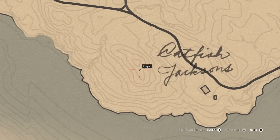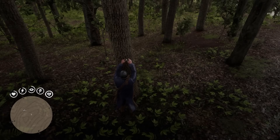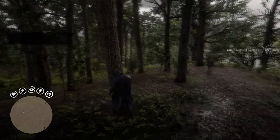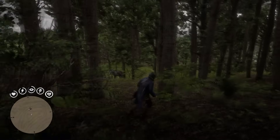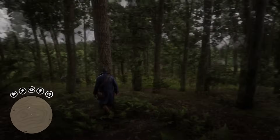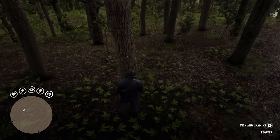We're gonna begin here at the bottom of the map and work our way up. First is the night-scented orchid, all the way south at the bottom of the map right here. And I'm warning you right now, this thing is basically invisible — it is ridiculously small, probably the smallest one of all. So keep a close eye, refer to the map here, and eventually you should find it.